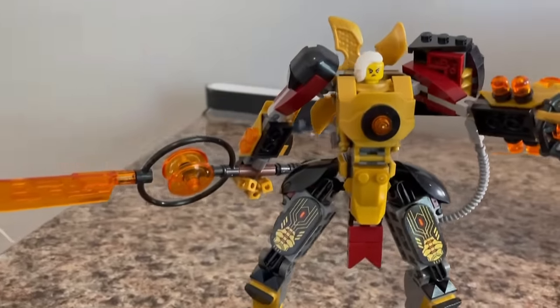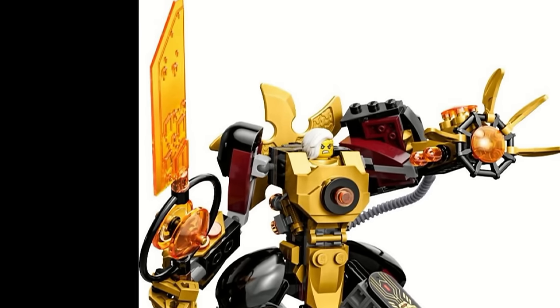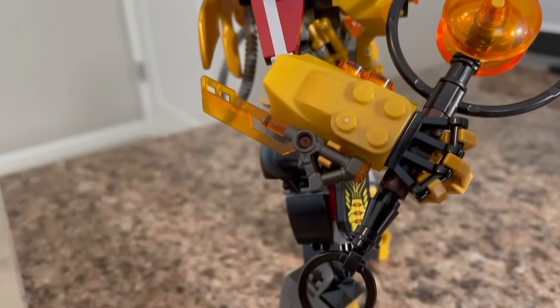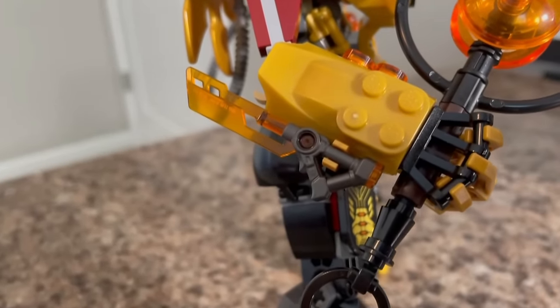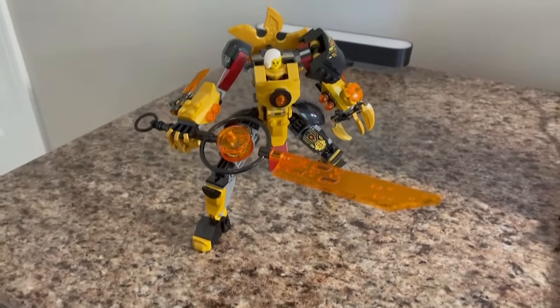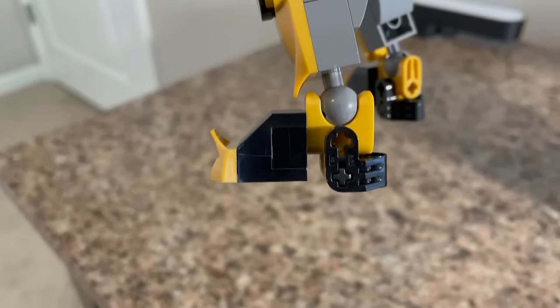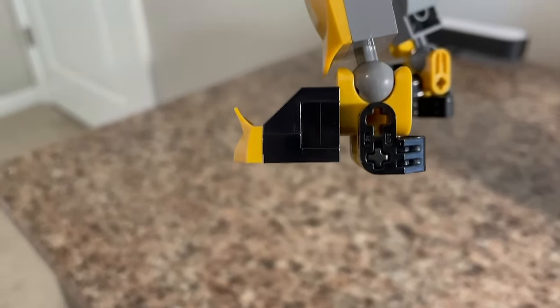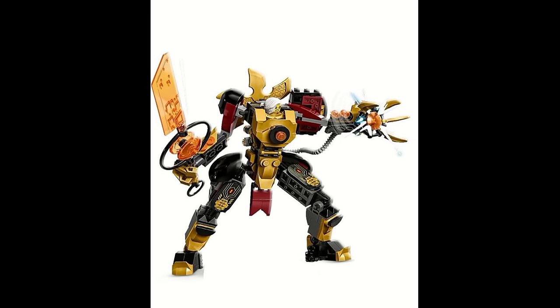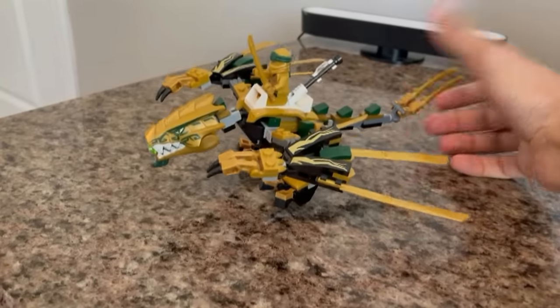The Empress Mech is a really good-looking mech with some nice features but also some flaws. The nice features include knee articulation and a clip for the Empress Beatrix sword. Some of the flaws include the sword being a little too heavy for the mech, plus the feet are designed a little strange with the back half being a little higher up than the front half. It's somewhat unnecessary and makes it difficult to stand, but not impossible and not nearly as bad as the Legacy Golden Dragon.